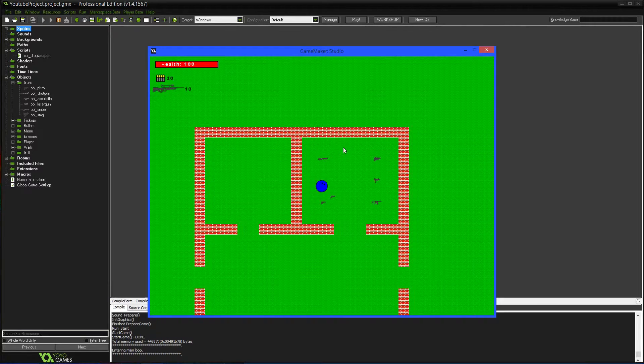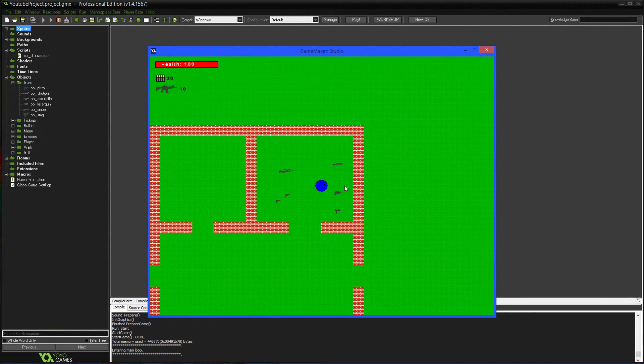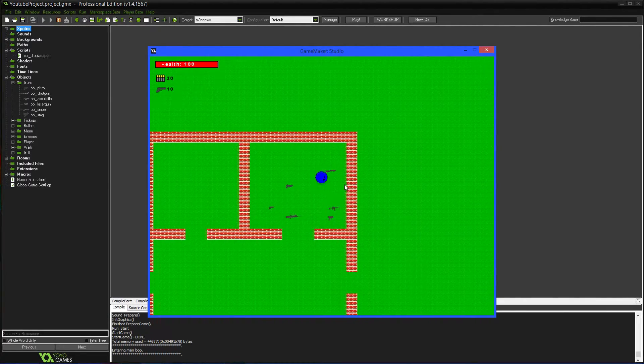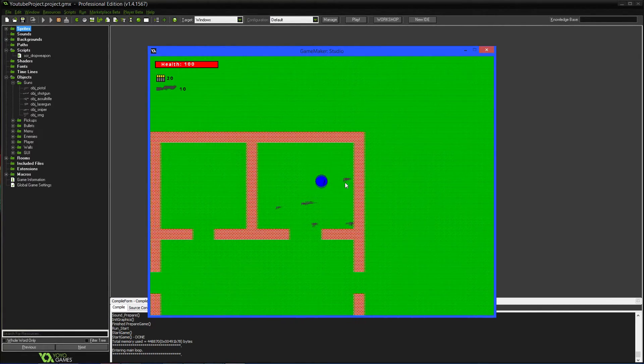Okay, so I have a pistol and I pick up a sniper — drops the pistol. I have a sniper and I pick up a shotgun — drops the sniper. Basically it just swaps through the weapons. I have a laser gun, drops the laser gun, picks up a pistol. What happens if I pick up two? Gets rid of one. So now it pretty much works. It drops the weapon and puts it a little bit to the side of you.